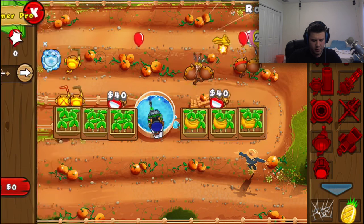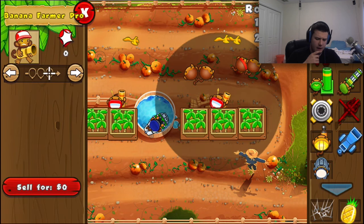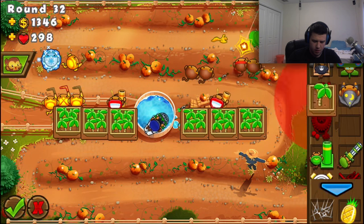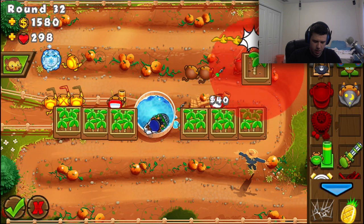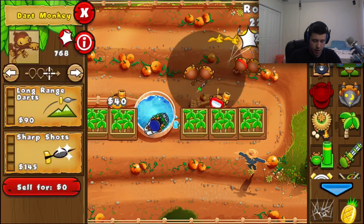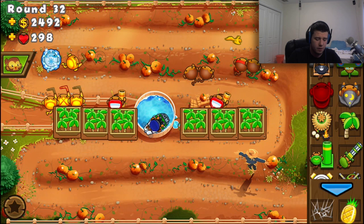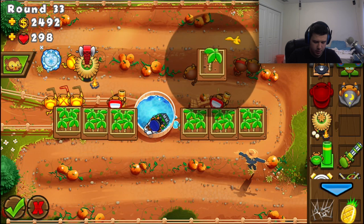We should be all set, and I feel like it's a learning process as well. I should probably sell some of these dart monkeys because I can fit more farms up top. So I'm going to sell this one right here — unfortunately it's just a complete waste.